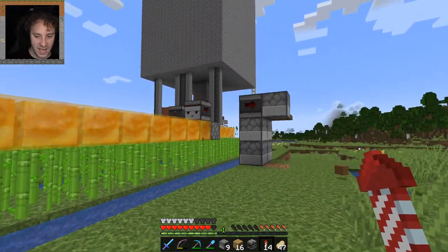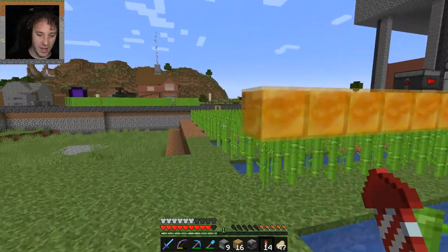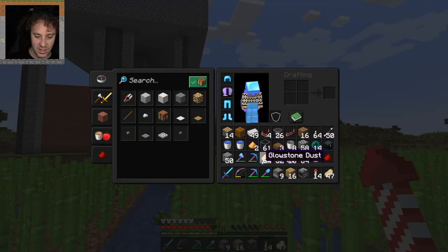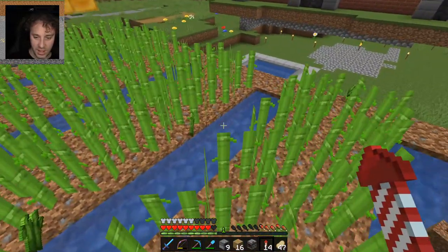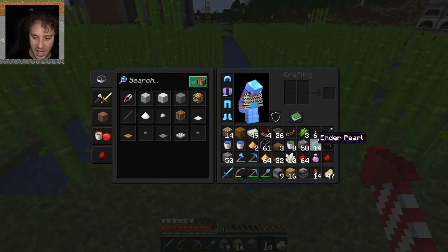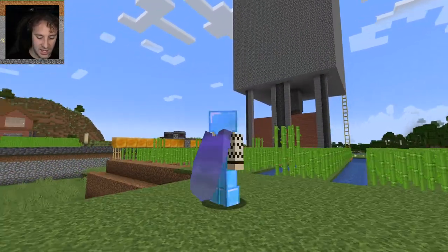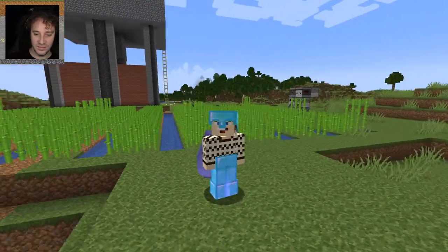It's working brilliantly. These flying machines make harvesting so much easier — you don't end up needing loads of pistons pulsing constantly. Lots of sugar cane is lying around; I'm fighting the hopper minecart a bit picking up items. There's a small gap I need to fix — probably my fault. Apart from making it look pretty, the sugarcane farm mechanics are sorted.